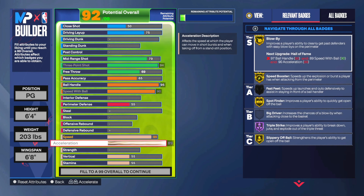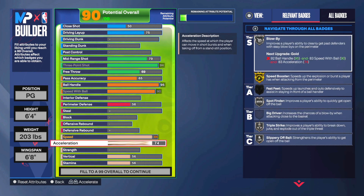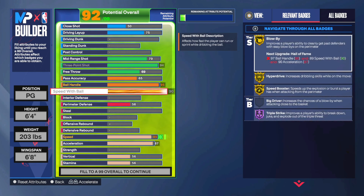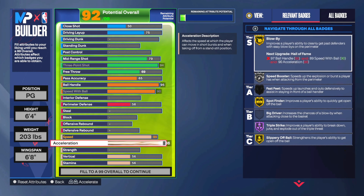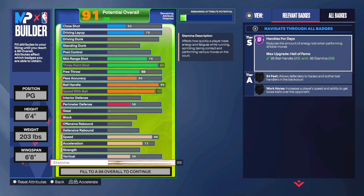Next I combine speed and acceleration because you can't really pick one over the other. If you're trying to speed boost, you can either have speed or acceleration — it just depends if you want to move faster with the ball or move faster on defense. I know everyone has their own theories on what actually makes you run faster. If you're really unsure, go make builds in the blacktop and test out builds with high acceleration, speed with ball, and speed, and test stuff for yourself. The only person you really trust is yourself.